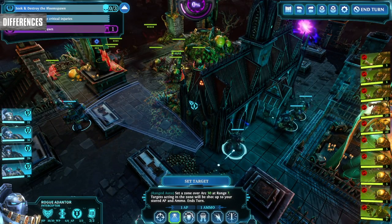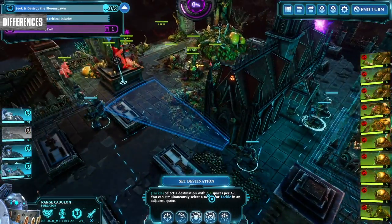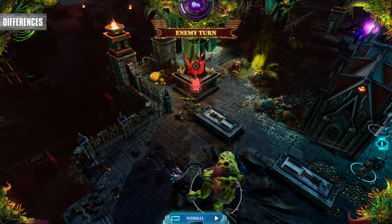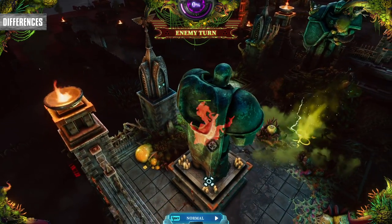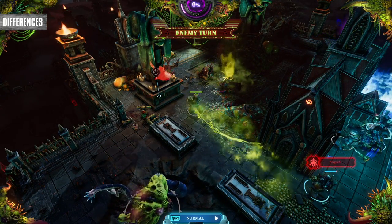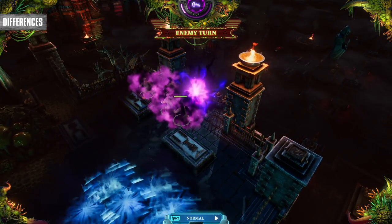Speaking of overwatch, it was and still is an effective way to lock down an area, but in Chaos Gate it pays to be a bit more aggressive. It might serve you to simply get into your enemies' faces, as if they try to move away from you in melee range, most knights will take an automatic response swing at the enemy. Keep in mind that your knight may hop out of cover when using overwatch, so it's not a flawless combination of defense and offense like in XCOM.